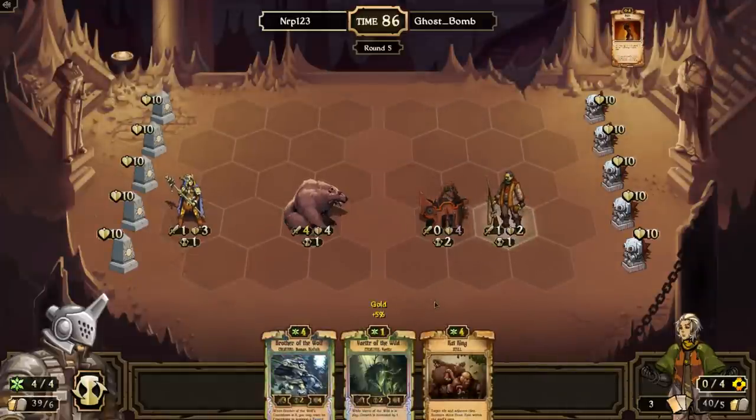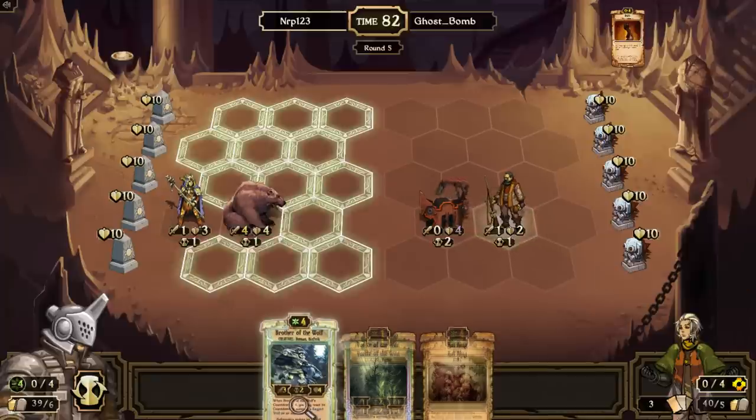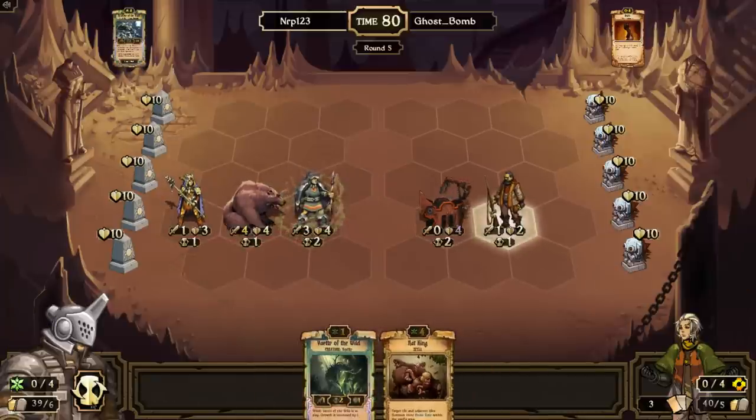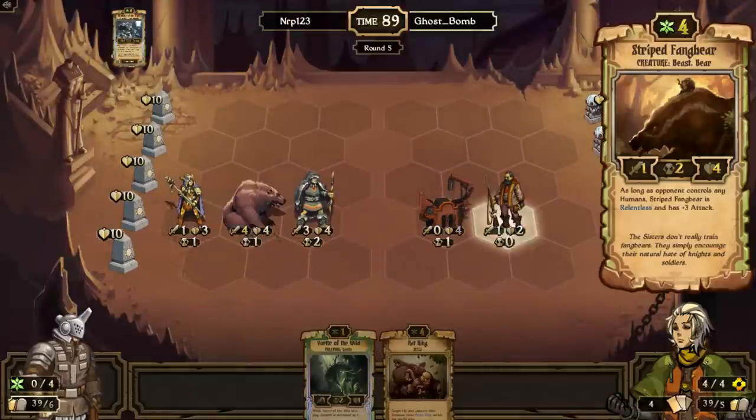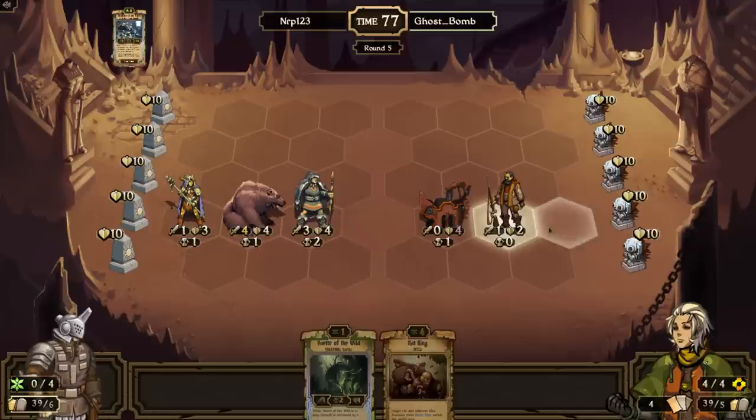I'll sacrifice the stag card and just play a Brother of the Wolf because it has four health. I don't think there's a way for him to destroy the Fang Bear this turn. If I draw an enchantment, with two relentless creatures I could probably clear his board — or at least this row — unless he plays like a Potion of Resistance which would ruin my day, especially since I already sacrificed both Rumbles.